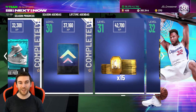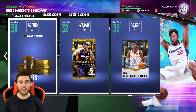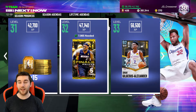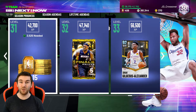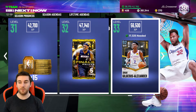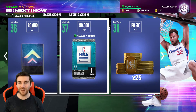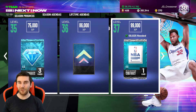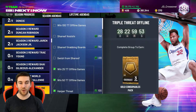So as we see on here, level 30 completed. Next up, three and a half thousand XP needed for level 31, 8,000 for level 32, and then 17,000 for the next actual important reward which is the Diamond Shaq Gilgis Alexander. I kind of said on stream earlier today that level 37 is probably gonna be our ceiling this season, but we will have to wait and see because we have been doing really really well.